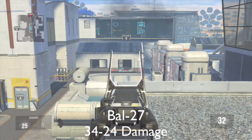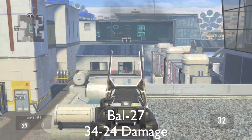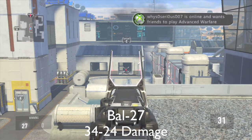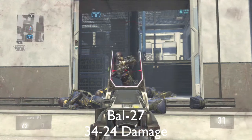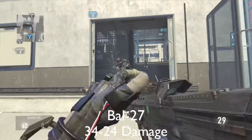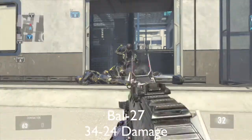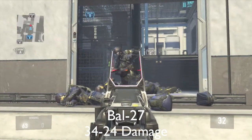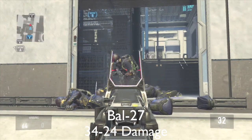Here we got the Bal-27. Now, when you guys thought this gun was overpowered, I'm going to show you why it's not. It still takes five hits to kill at range, much like the HPR-83 and the AK-12, so it's balanced very similarly. It takes three hits to kill, but it has slightly less range than the HPR. You have to be literally within shotgun range to get a three-hit kill with this gun, and most of the time you're going to be dealing damage that takes four hits to kill someone.